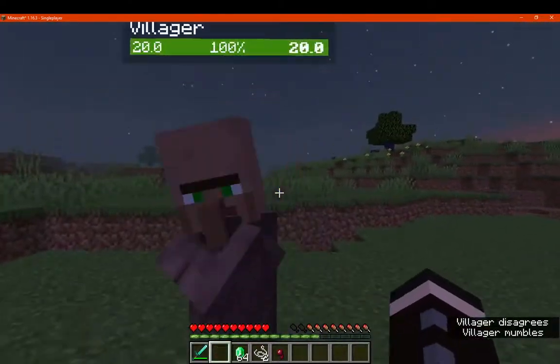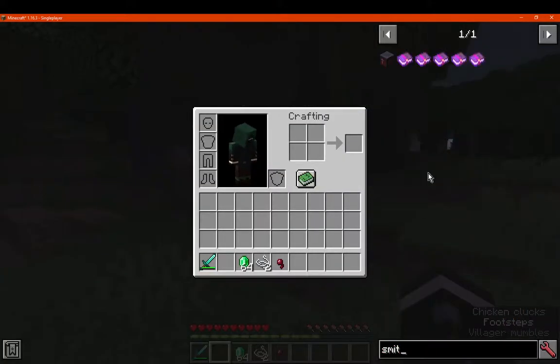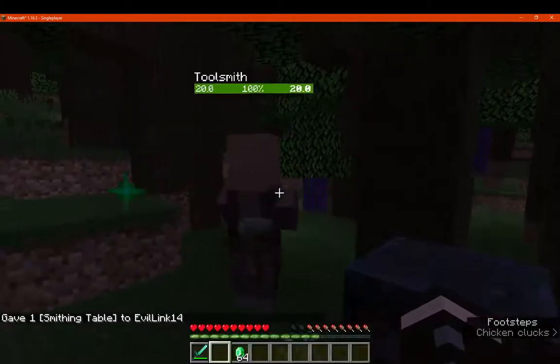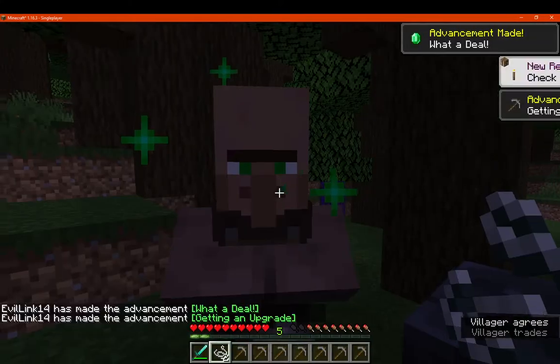What else have we got here for the villager? You aren't going to trade me anything, are you? Can we go smithing table or something? Thank you, don't wander off there. Cool, so if I just do this. Cool.